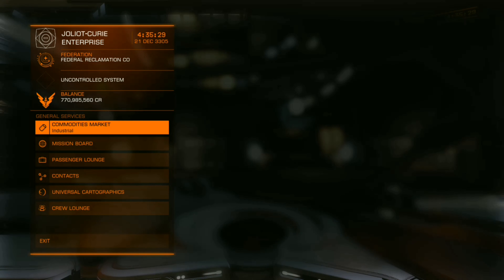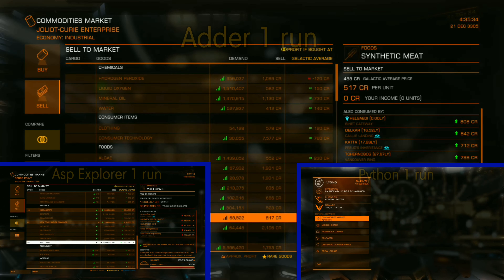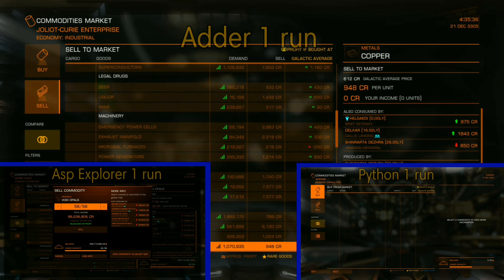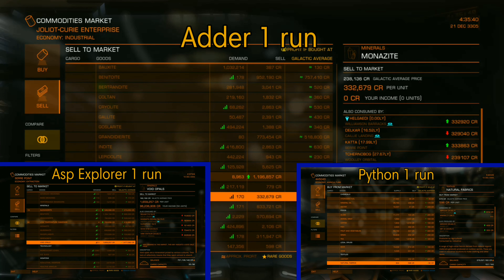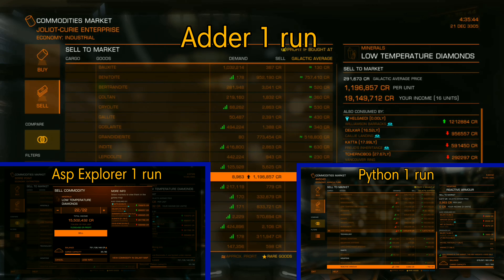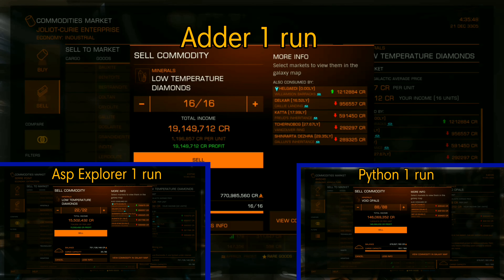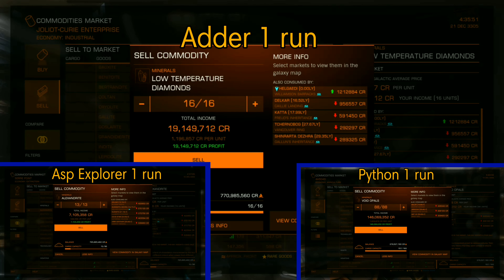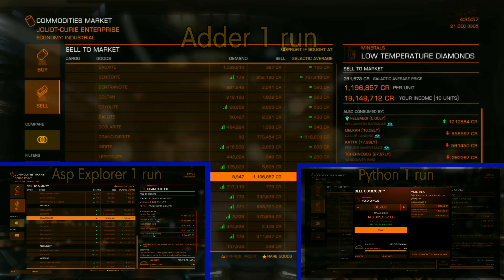Once your cargo hold is full of minerals, head on over to the website Inara, press galaxy, then commodities, put in the relevant material, then use the nearby system search. After that press best sell and type in the relevant system in your galaxy map. After offloading all those minerals you should have at least around eight million credits — plenty enough to hop into the description and buy the next ship in the build list. Thank you all for watching, hope this helps, let me know how I did in the comments down below.